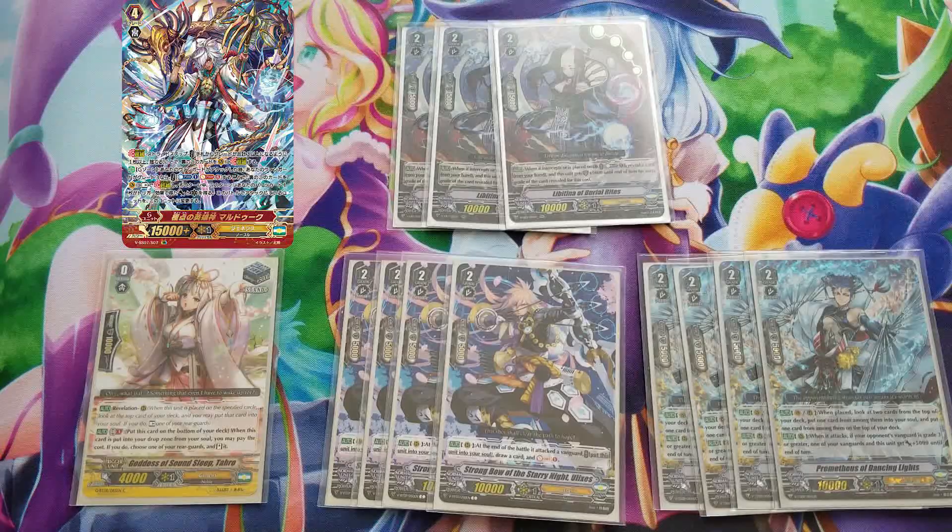On to the grade twos — the rest of the deck is essentially supporting those grade threes since they're your vanguard and rearguards, so you want to maximize on that. The rest of the deck helps with soul count and also defense. Ulysses: at the end of the battle that it attacked the vanguard, you can put it into the soul and draw a card, then soul charge one. He's really good for getting two cards in the soul right away, and he's 10k. All of our grade twos are 10k.